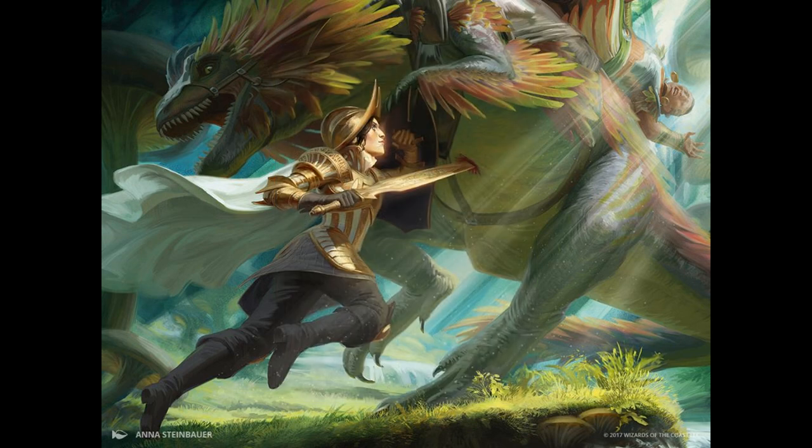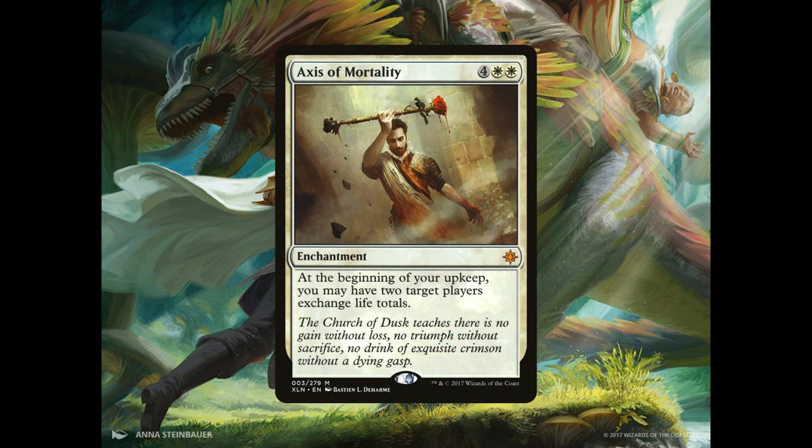And lastly, we have 2 copies of Axis of Mortality, an enchantment for 4 generic and 2 white mana. At the beginning of your upkeep, you may have 2 target players exchange life totals. This is where burning off all that life for Adanto Vanguard is going to pay off.